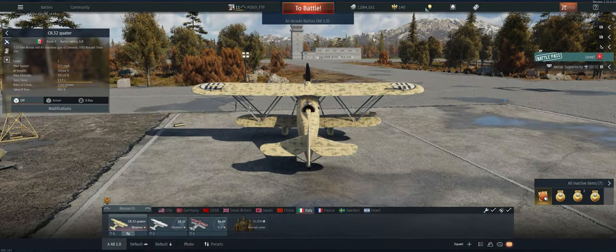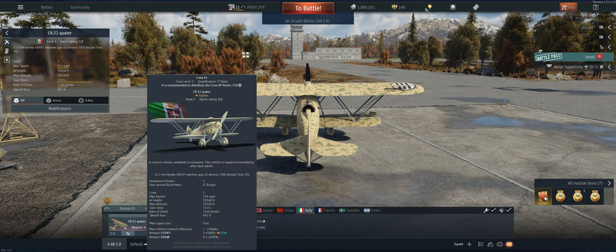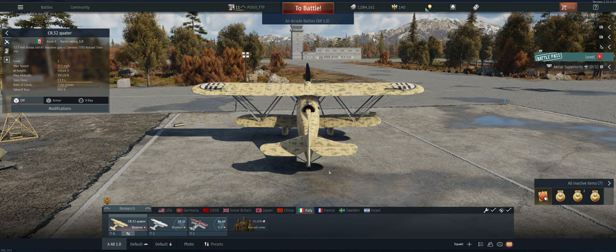Hey guys, welcome back to the channel. Poigie here getting ready to take out the Italian CR32 in Air Arcade. First thing we can do is we moved our planes around to put it in the first slot because it has the most crew points so it'll be easier to spade there.